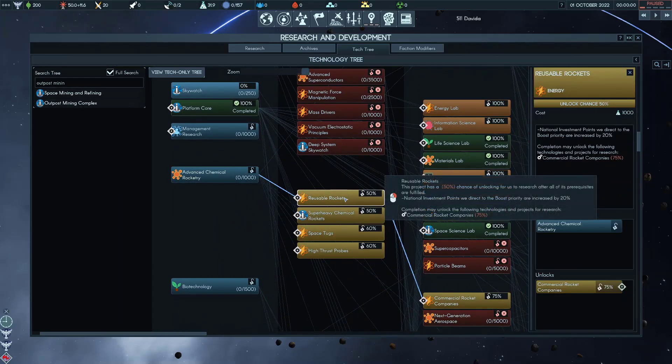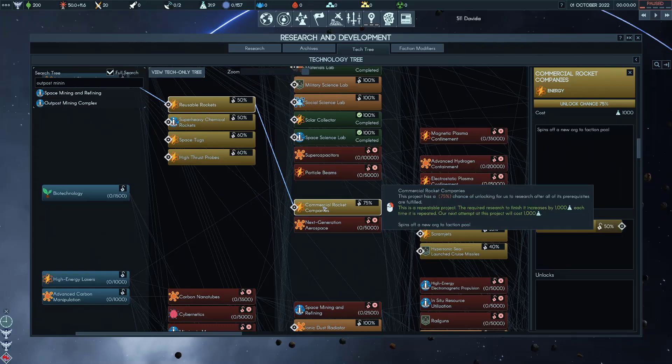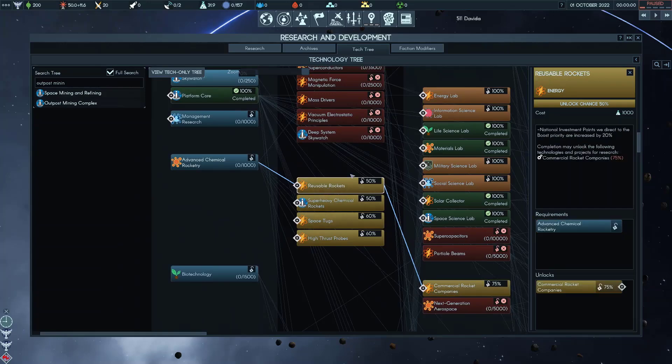Reusable Rockets has a low chance of actually unlocking, and then you have to hope that Commercial Rocket Companies — which is what you actually want — unlocks. You get a 20% improvement on investing in boost, so if you're investing in more boost that's a big bonus. Commercial Rocket Companies costs another 1000 Science, but it creates a new org that will have boost income. It's a way to get boost income if your countries aren't going to do it for you, though it's not reliable because it's only a 50% chance to unlock.